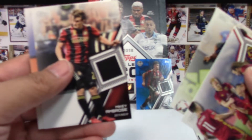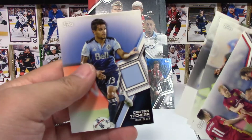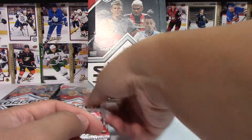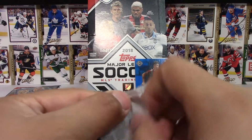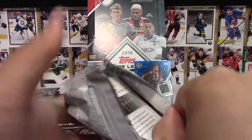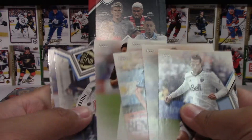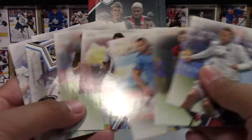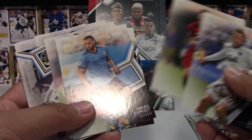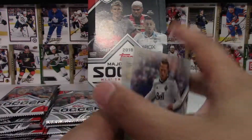Let's see how fast we can get through these. These are the base cards so we're going to skip right to the special insert — which doesn't look like there is one in this pack. Interesting. I always thought there was at least one special insert per pack, but there's not in this one.